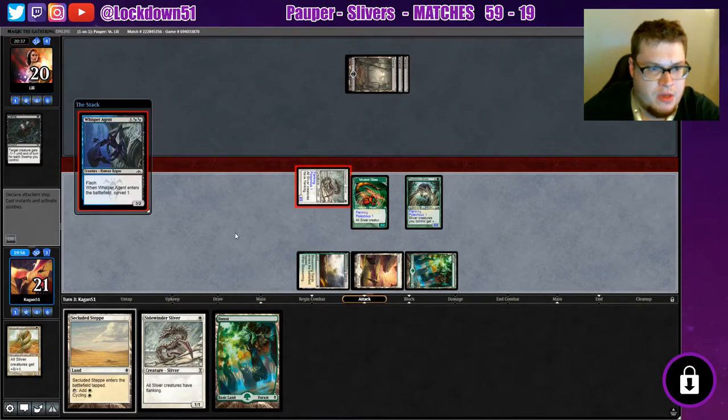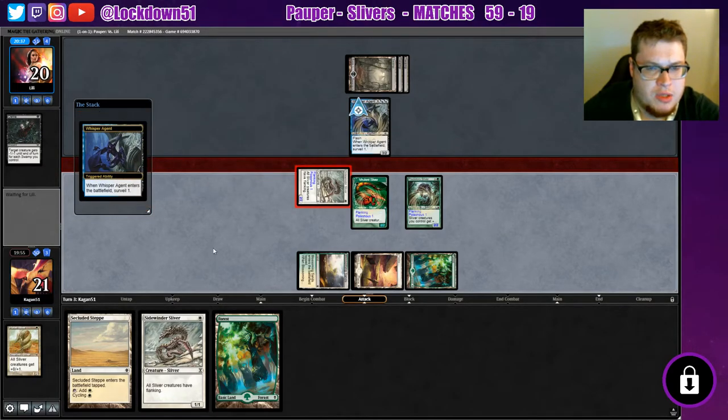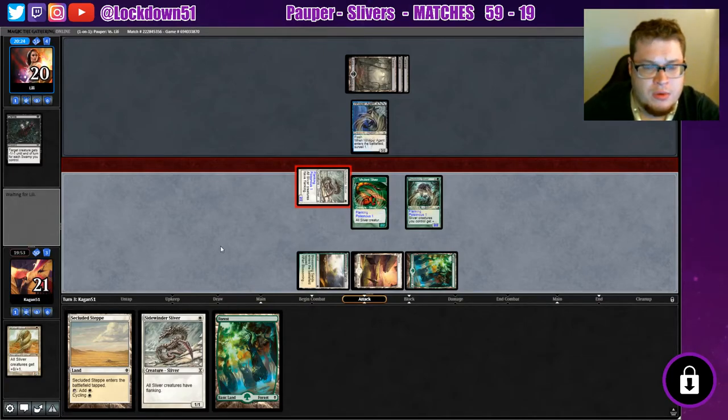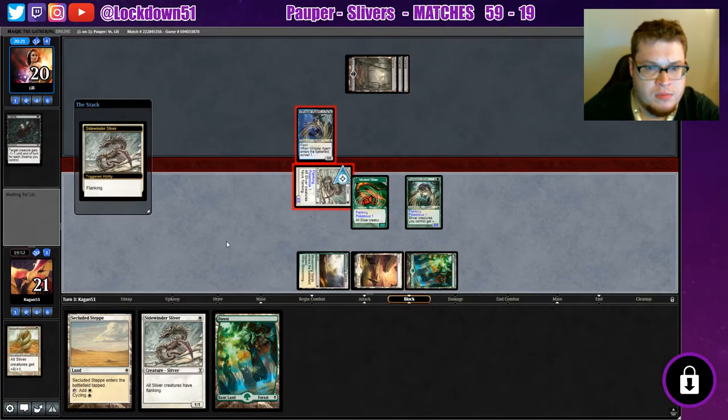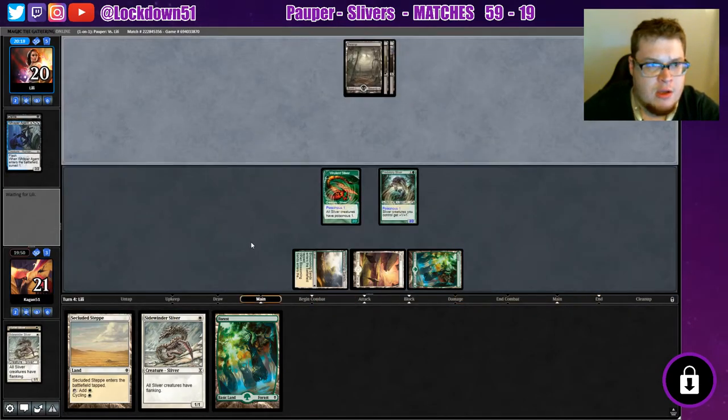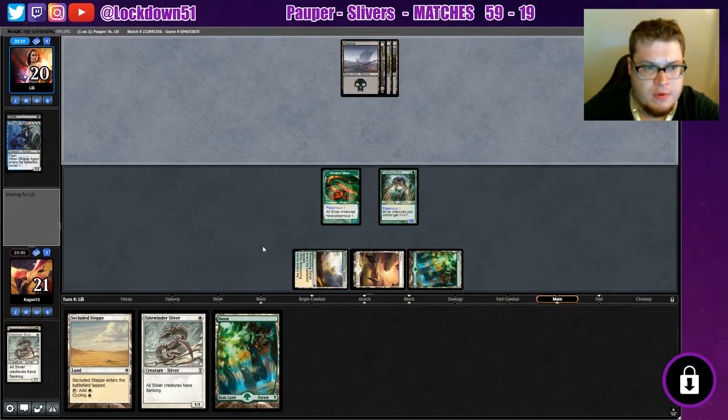Flash creature guy — yep there he is. We got another Sidewinder to take back that. That guy's annoying though for sure. This is a good answer to our two-drops for sure — this thing has been pretty useful for them. Can you deal with my Predatory Sliver? If you can then I'm a little sad. We got another Whisper Agent — that'd be gnarly.